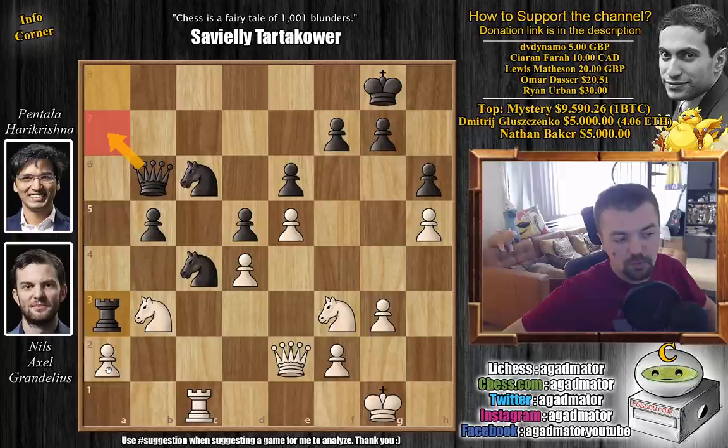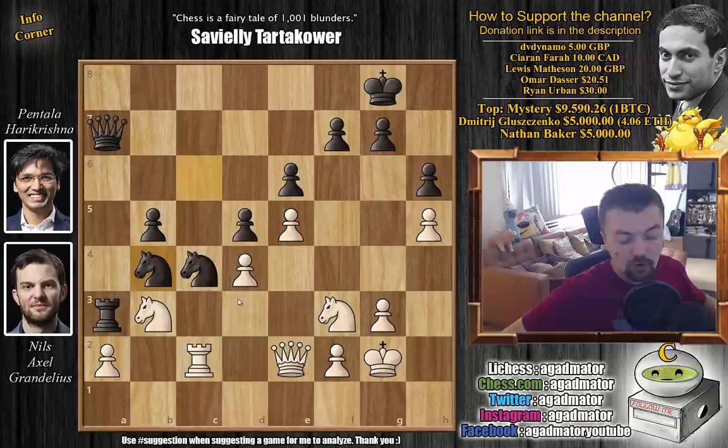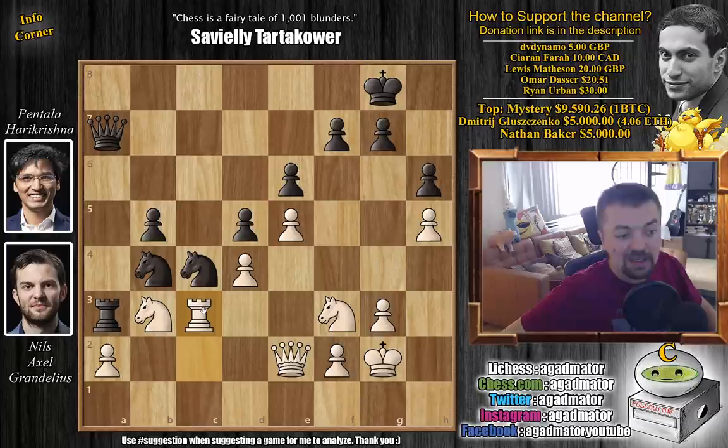Now you're preparing queen to a7 to put more pressure on the a2 pawn. King to g2, and now queen to a7. We have rook to c2, defending the a2 pawn twice, but now knight to b4. All of a sudden white is dead lost. You're going to lose the a2 pawn, black's going to be left with a passed b pawn, and it seems like this game was just a straight victory for black out of nowhere — which is something that often happens when you play against the French.